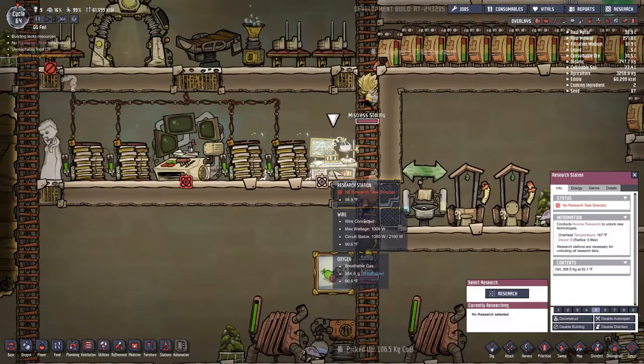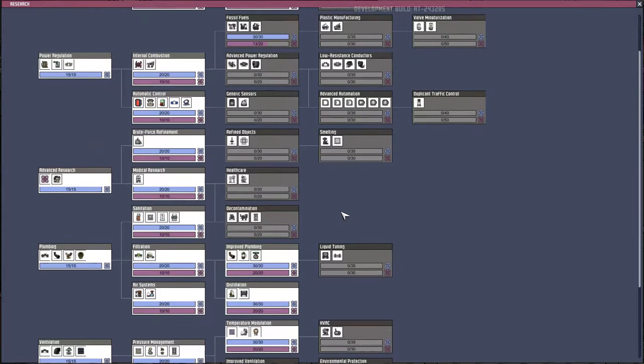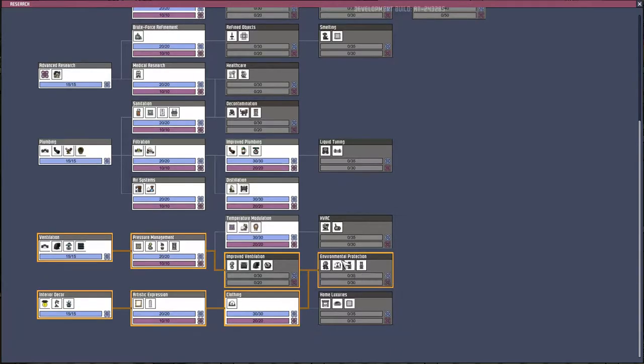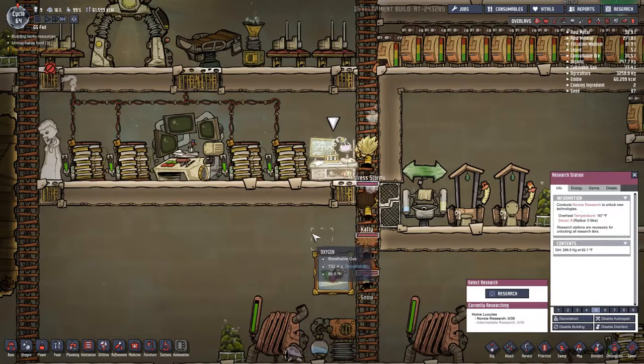No research tasks — well, let's pick one. I thought we were doing this but apparently we stopped for some reason. Yeah, we're going to research plastic tiles, comfy bed, and plastic ladder. I don't know exactly what that means but we're gonna do it.